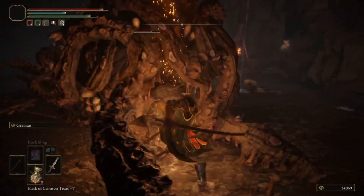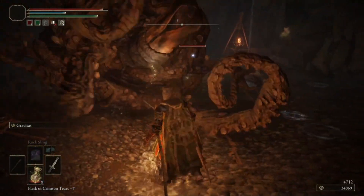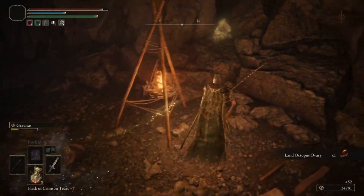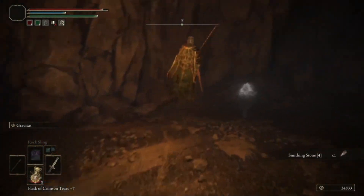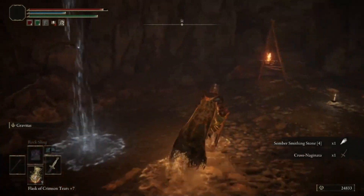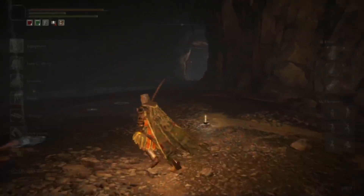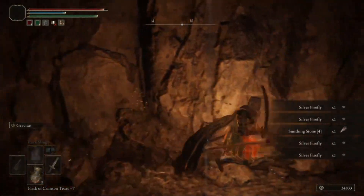Or you can do the reverse: having a stance-damage Ash of War and then having a burst-damage weapon. And of course, certain weapons where it's just all on the line — your big strategy is chunking R2s, and that can be customizable with Ashes of War like Claymore. You can add certain bells and whistles Ashes of War to them, like Lion's Claw on Claymore, for instance.